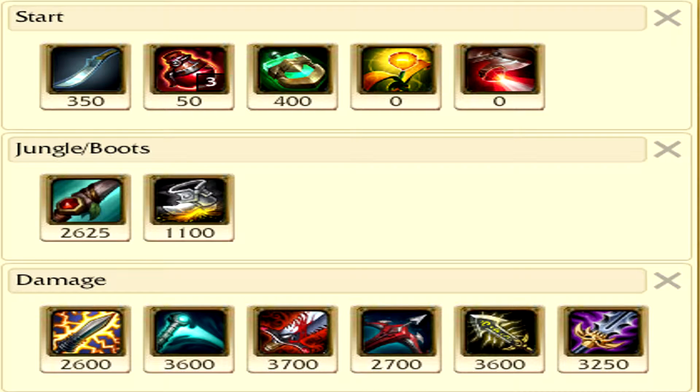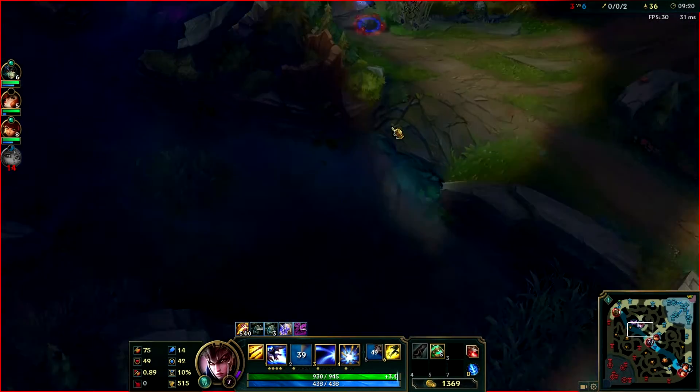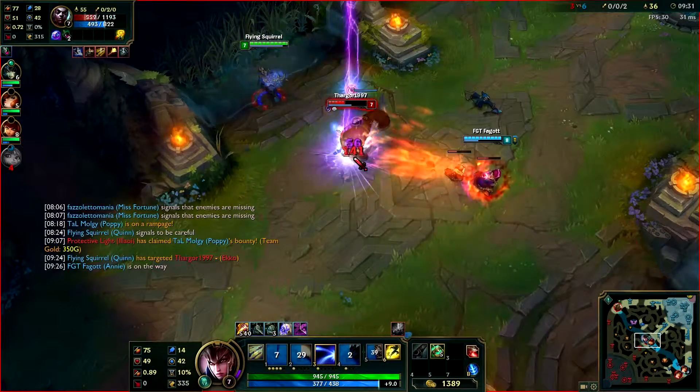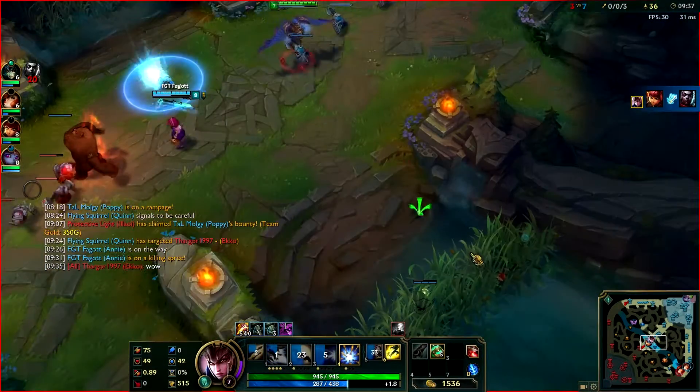For the item build, as per usual we start with Hunter's Machete and 3 health potions. Even though the potion got a tiny buff, I still think having 3 health potions is far more valuable. Don't forget to pick up the Hunter's Potion when you have a free 400 gold and have part of your jungle item, which you buy for 700 gold. We're going to go for Tracker's Knife damage because Quinn's AD damage is always good, and the Tracker's Knife gives you 2 free wards so you can get a sweeper. Your first major item should be your jungle item, and after that I like to go Statikk Shiv — it gives Quinn attack speed plus the nice passive, and it works really well.